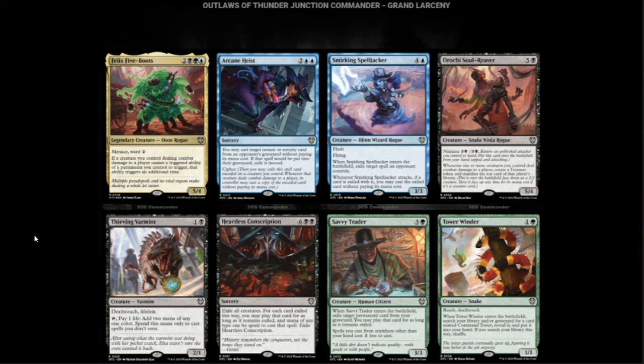We have Arcane Heist — two blue and two, sorcery. You may cast target instant or sorcery card from an opponent's graveyard without paying its mana cost. If that spell would be put into the graveyard, exile it instead. It has Cypher — you exile this card encoded on a creature you control, and whenever that creature deals combat damage to a player, you may cast a copy of the encoded card without paying its mana cost. It basically says: play the best spells of everybody else.